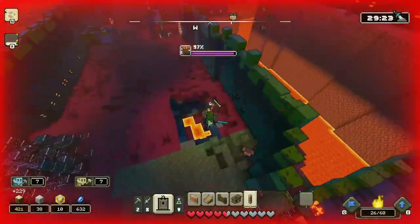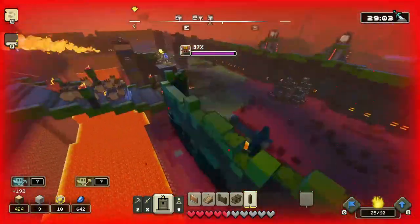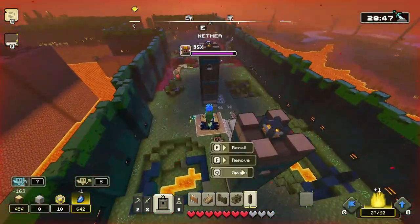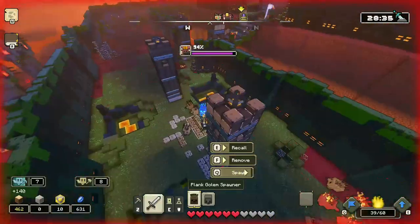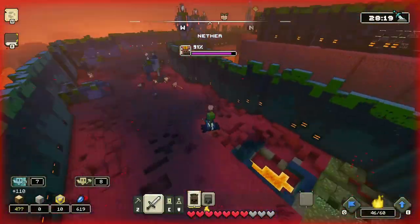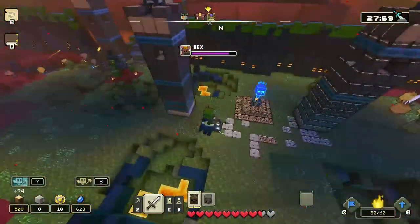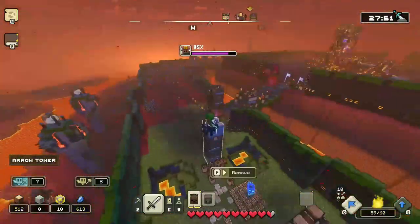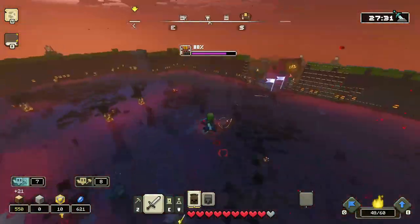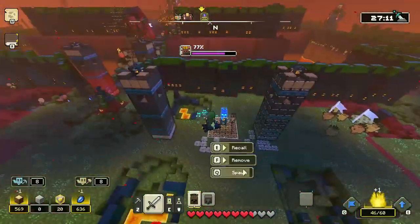Do not use stone golems to attack the Unbreakable — it's absolutely not worth it. Instead, invest in getting arrow towers and use your stone specifically for arrow towers rather than stone golems. If you need to get rid of buildings, of course stone golems have their use — but don't forget what I just said.